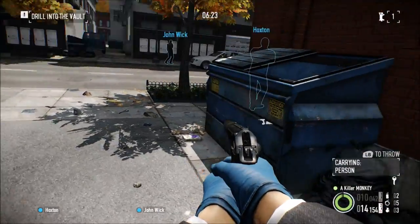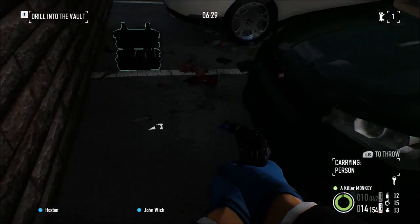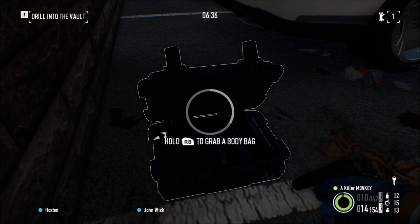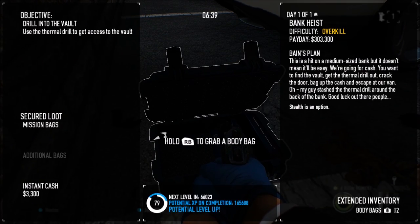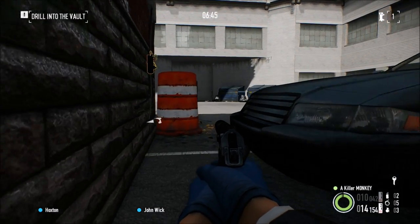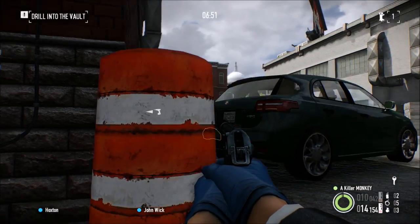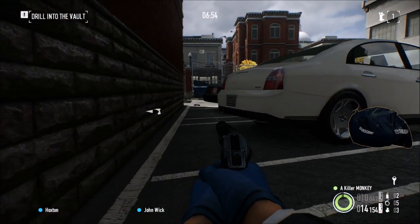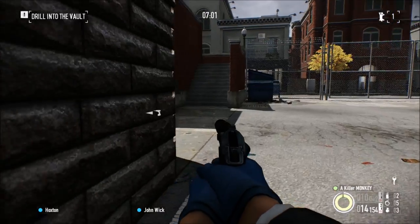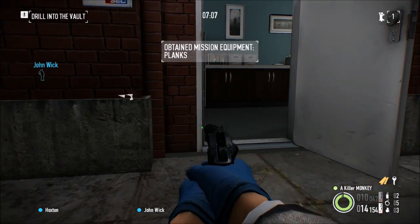Now that the cameras are disabled we are free to move about. I'm going to grab a few more body bags. If you're curious how many body bags you can hold, it depends on your skills. Default you can only have one, but right now I have two and I can actually pick up a third because I have a Fugitive skill and a Ghost skill that stack — very useful especially on solo missions such as these. There should be two guards left, so it's just a matter of finding them.